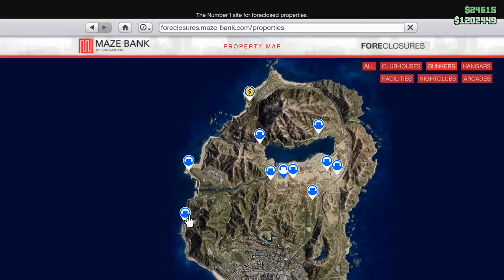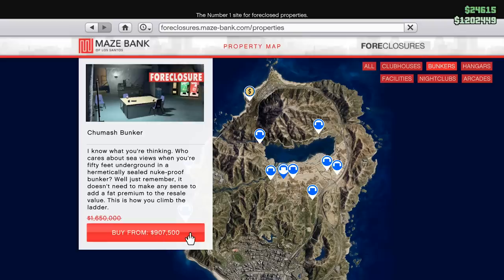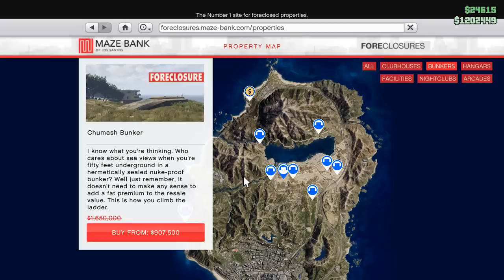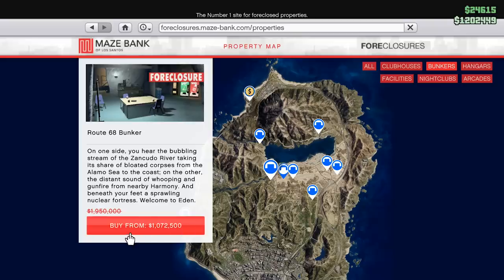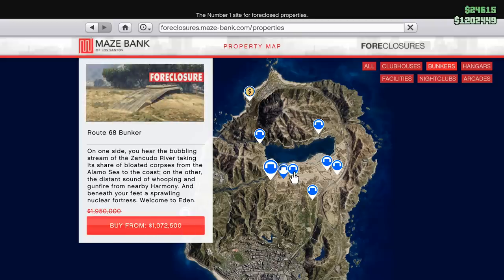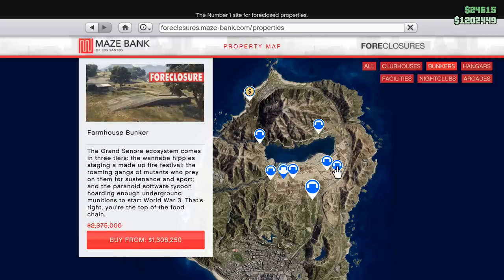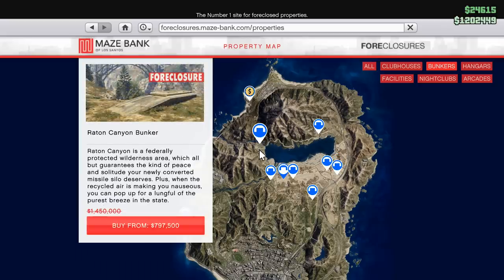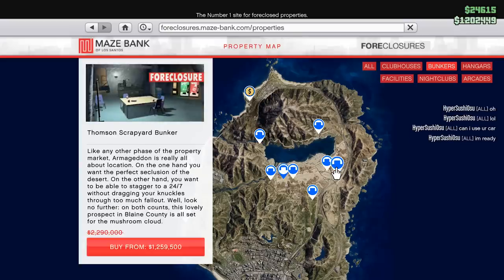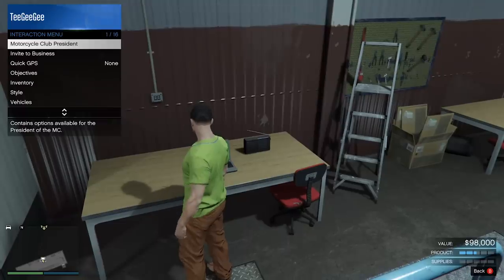So where do I recommend buying a bunker? Personally, I really like the Chumash bunker — that's sort of become the most popular bunker in GTA Online. It's at a pretty good price at $1.65 million and it's right next to Los Santos, so your sell missions are going to be really quick. I actually have one of the bunkers in Sandy Shores, but for most people I probably wouldn't recommend those — they're around the $2 million mark. For most people I would recommend getting the Chumash bunker.